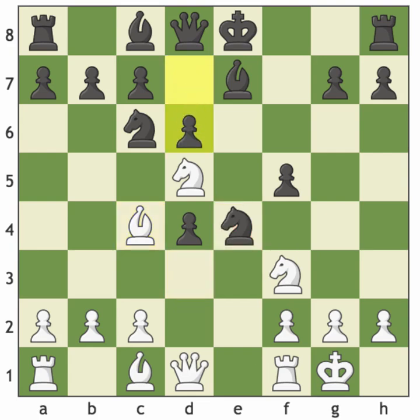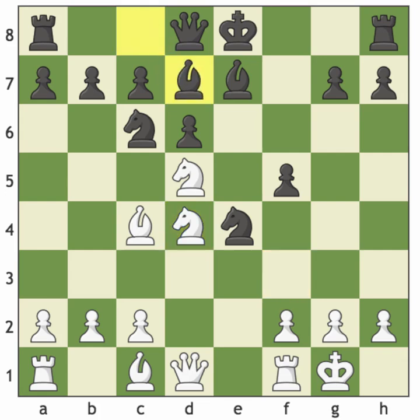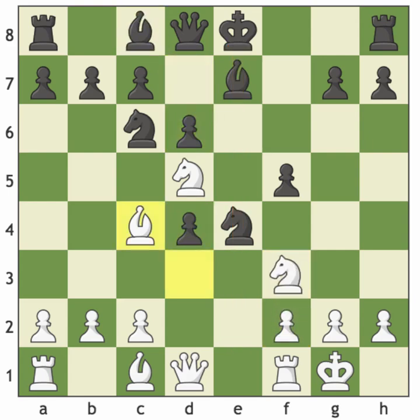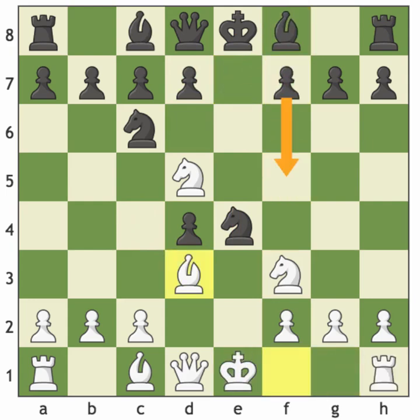Bishop to c4 is a very good move. For example, something like d6 — again you have these two options: the simple Knight takes d4, and even here you're going to play f3, removing this knight. The Black king is stuck on the e-file. If he tries to develop his bishop — Bishop to d7 — you can even play f3, and now if the knight moves, your rook comes to the e-file with a monstrous attack. This is not a very good line for Black. So let's discount the move f5 against this secret weapon of Bishop d3.